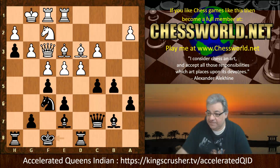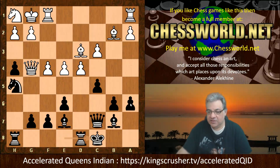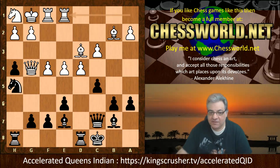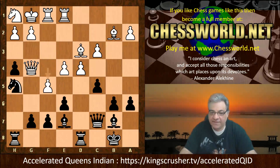So anyway Queen g4, and now black takes the opportunity with the battery being disabled to castle queenside without losing the a6 pawn. We have Rook ae1, King b8 — so an opposite-side castling game in a World Chess Championship with black castling queenside. That's pretty ambitious stuff. Usually players with the black pieces just aim to draw. Alexander Alekhine is really going for it here. We have white playing f5.